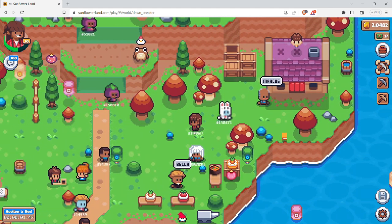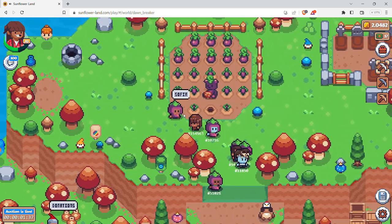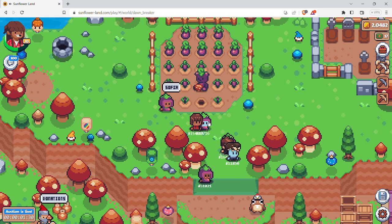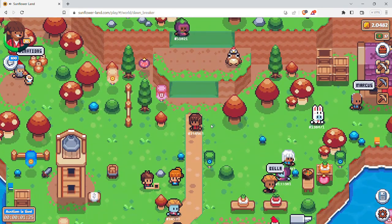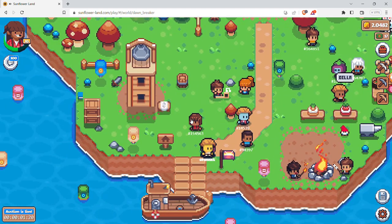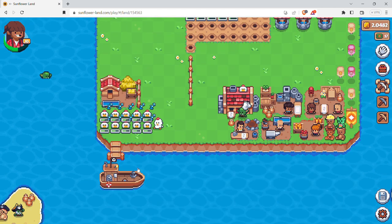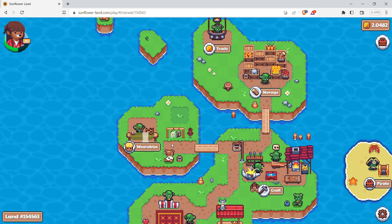There's a different area over here where you can do donations, but Sophie won't help you out unless you have a specific costume. The only way to get that costume is to purchase it through OpenSea, and it's currently listed at three MATIC. You can purchase it if you like, but I have not purchased it. I don't know what the full purpose of it is — maybe I'll find out later.